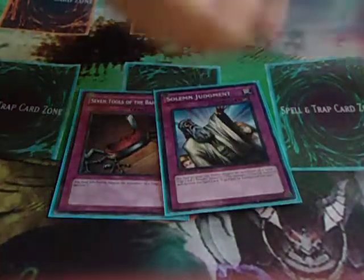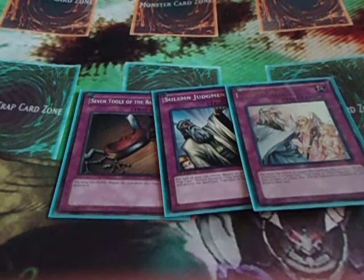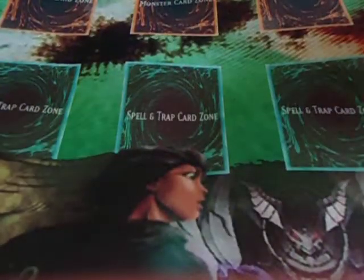Then my Counter Traps: Solemn Judgment, Solemn Warning, and Seven Tools. Only one Warning because that's all I have. And that's it for the traps.